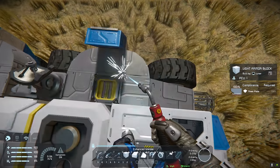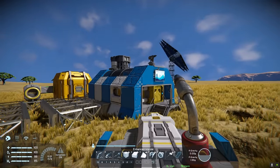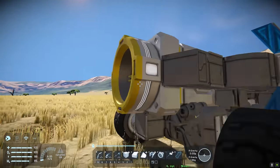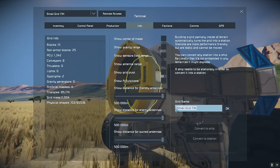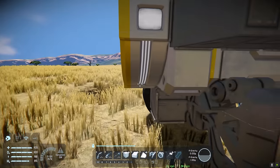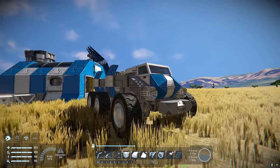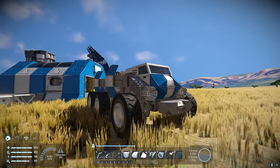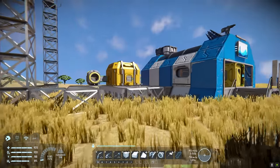I'm going to show you how to repair a damaged rover in a hurry — this applies for any ship. First name the grid; I'll call it 'blue rover'. Then look at the ship and hold Control+B — this will add it to your blueprints list. Blueprints are ships you can spawn in, or have access to for a projection in a survival world.